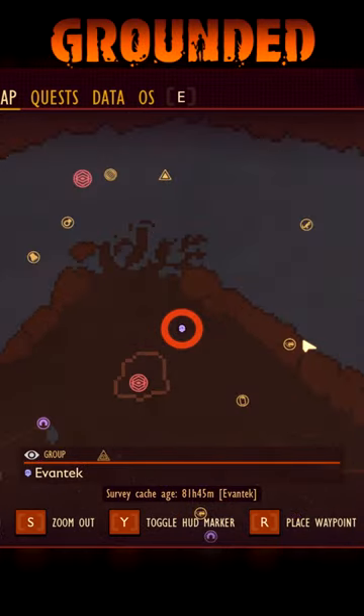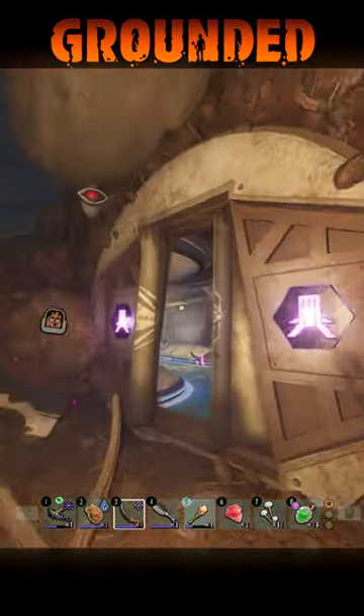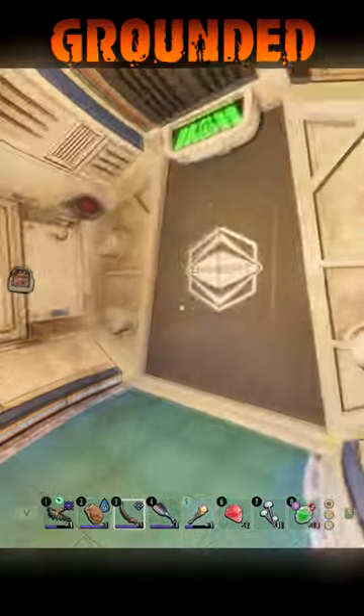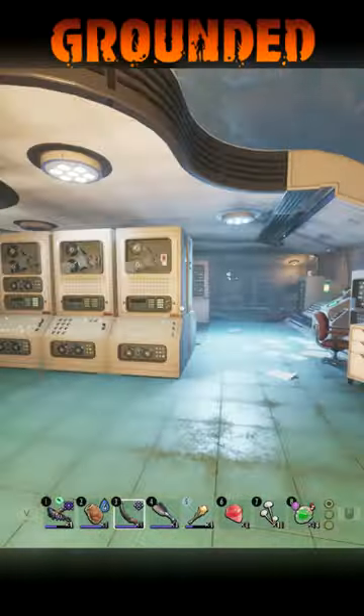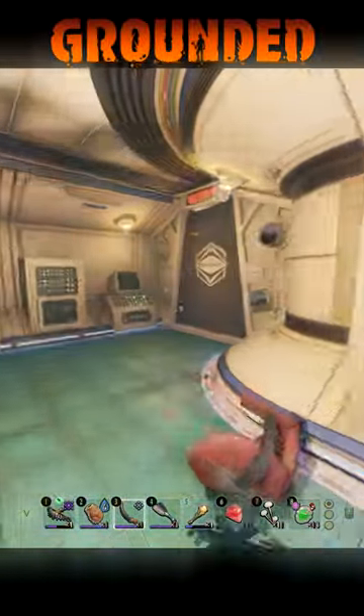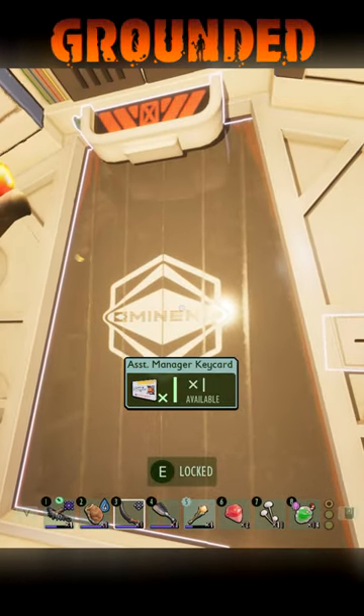All you have to do is go back to Burgle's lab with the assistant manager keycard. Just enter Burgle's lab located under the huge oak tree. Keep to the right — go through this right door, and after that you will go past this ASL station. To the left of this station you will find the door that you need to open.